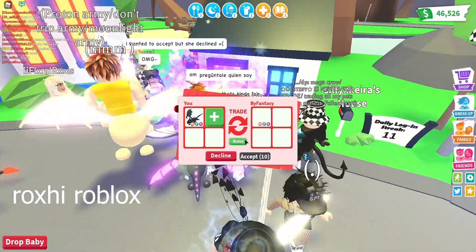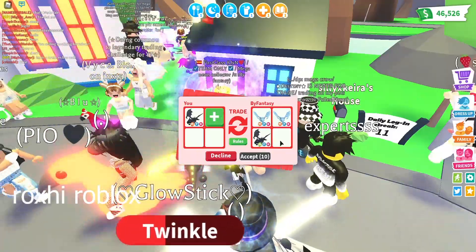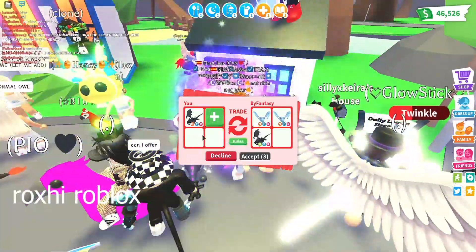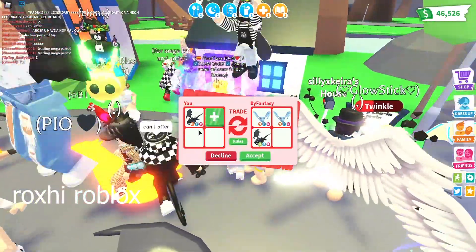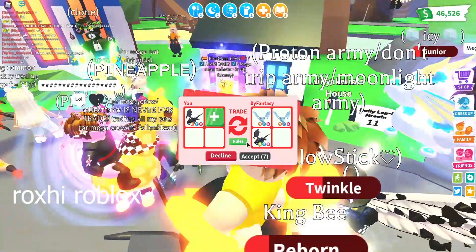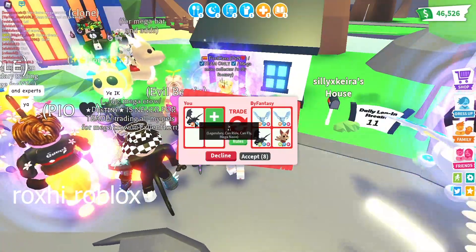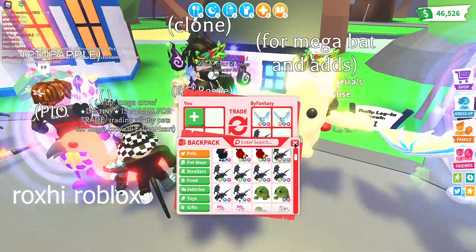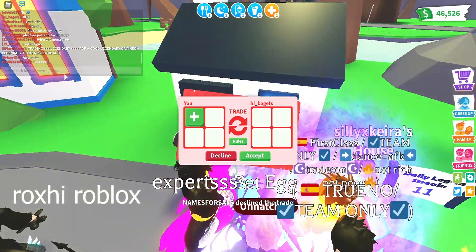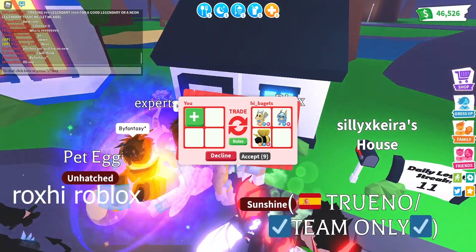Okay, there's a mega neon frost dragon, another mega neon frost, and a neon shadow dragon. First of all, how did you get two mega neon frost dragons? That is crazy! I do love frost and I do love shadows. They also added a neon kitsune. I'm so confused — it's like what do you choose and what do you not? It's so hard just choosing over trades.